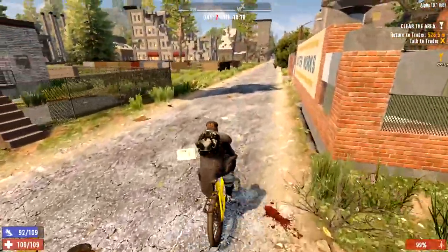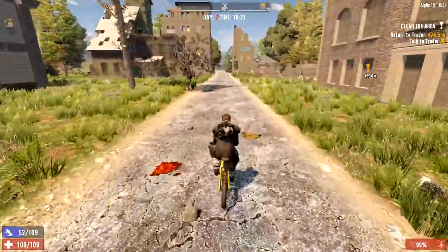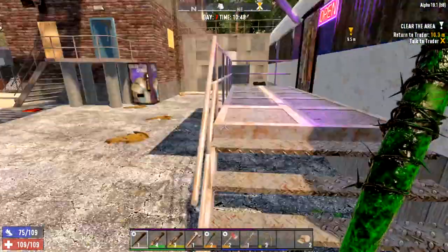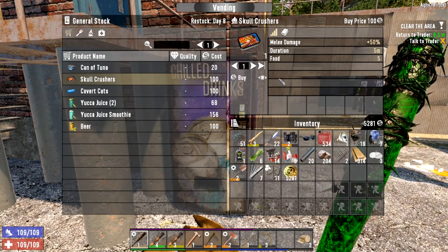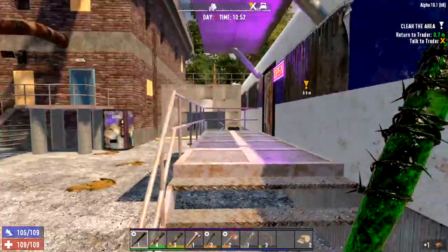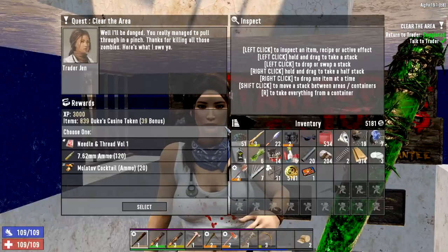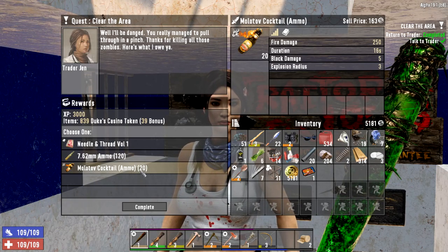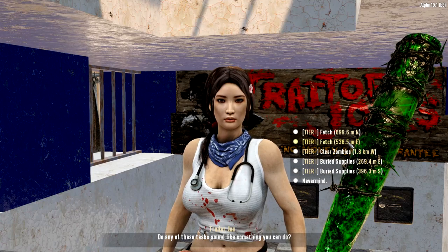Let's get to the trader, hand our quest back in, and see if she's restocked. She might have more cobblestone for sale. Back at the trader — they've got skull crushers, which is actually very useful because it puts our melee damage up for five minutes. Unfortunately they've only got one, but that will help tonight when we're trying to bust some skulls. A hundred dukes.